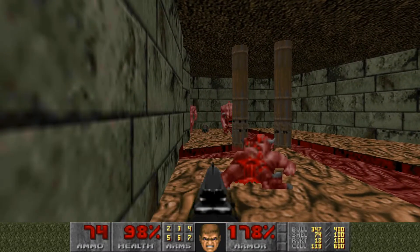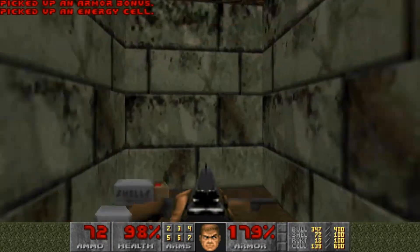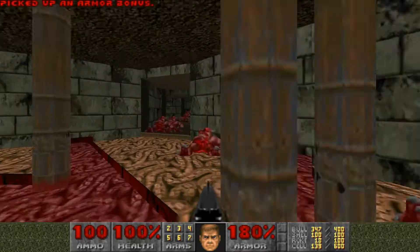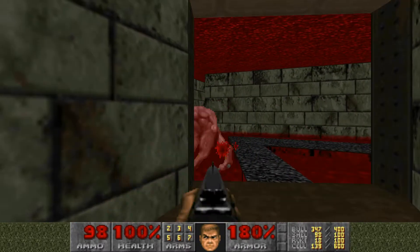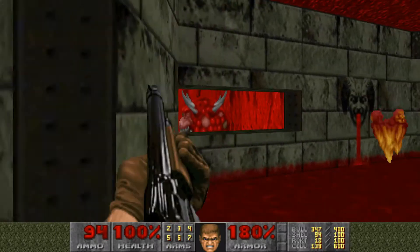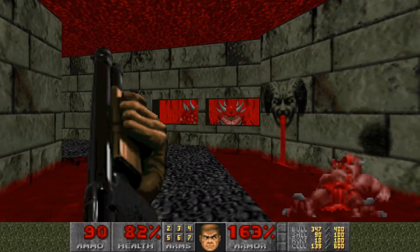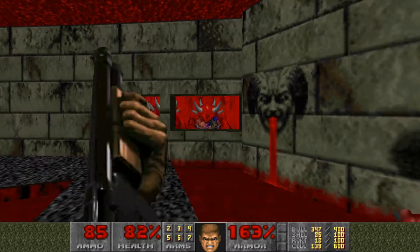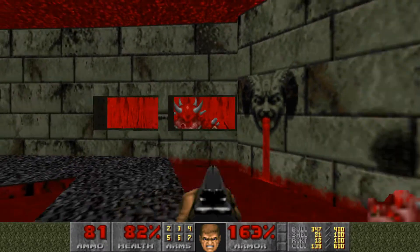First thing I like to do after you kill that demon right ahead of you is head into the room to the right, come back here, grab the armor bonus, hit a left, grab all the stuff behind this wall — it's not a secret. Then turn around, get the other armor bonus, then go across the hall to the room full of blood, kill this demon, and then turn around and kill the cacodemon. You can use rockets on them if you want, but they're in kind of short supply right now so I prefer the shotgun since I have a ton of ammo for that.